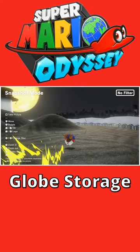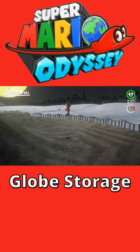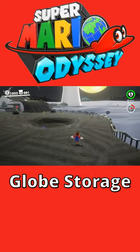Once the Odyssey is completely out of frame, exit snapshot mode. And if you're far enough away, the head-off-to-another-kingdom animation will not play.